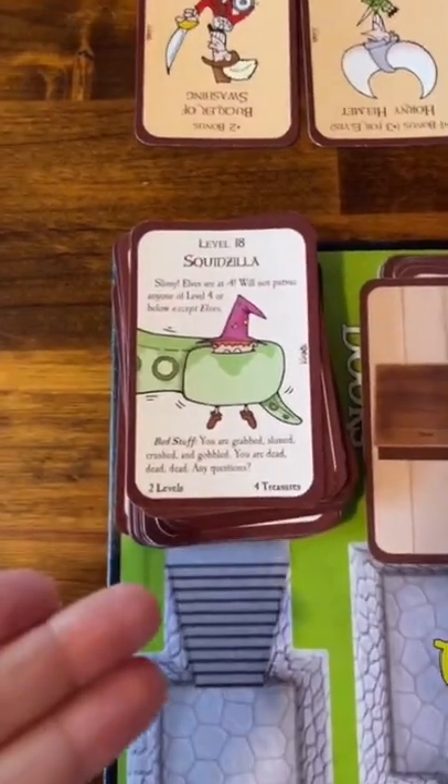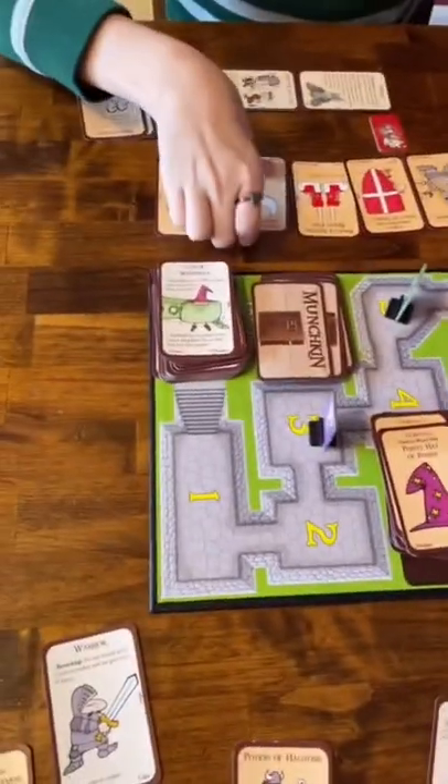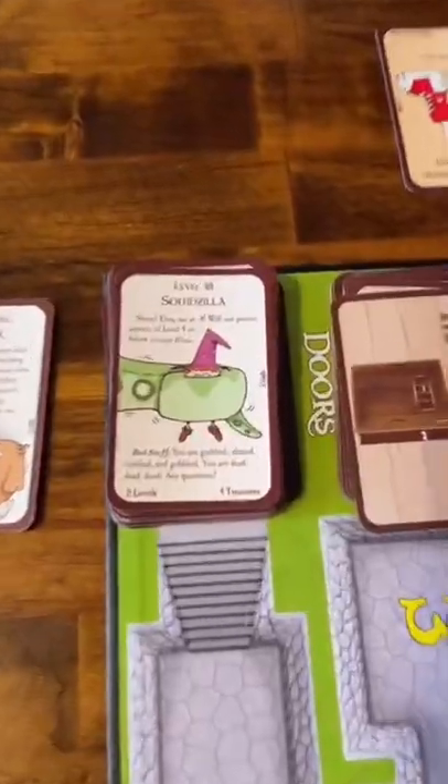Now, if I can't beat a monster, I can ask somebody for help, and they can help me, refuse to help me, or actually make the monster worse. If you can't beat it, bad stuff happens — and that's how you win or lose Munchkin.